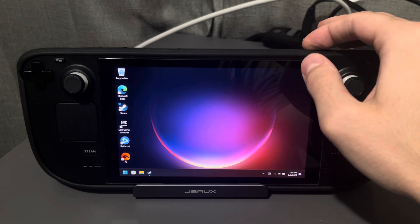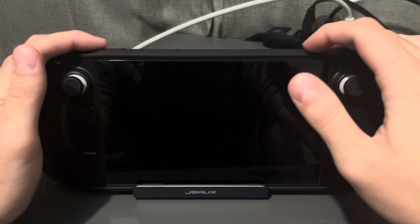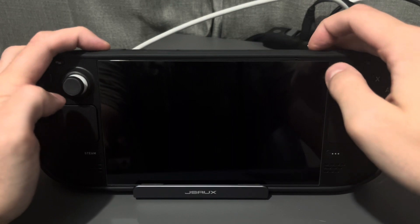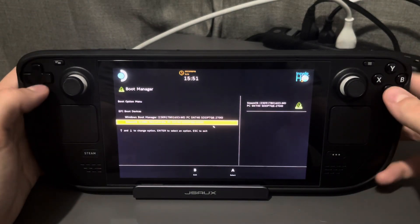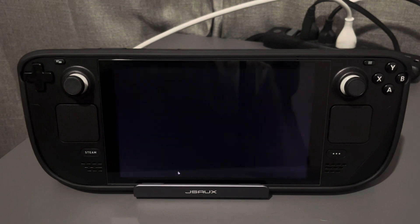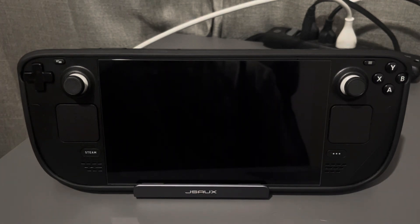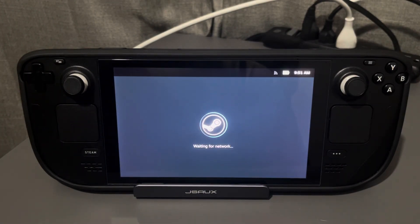So the most ideal situation for running Windows is having a dual boot setup. I'm going to make a separate video on how to do this because it's pretty easy. You can use a boot manager if you want, but I just use the built-in one because it's the simplest and doesn't break with BIOS updates. I can choose between Windows or SteamOS. I have a large majority of my games installed on SteamOS, and for the few games that won't work there — whether it's anti-cheat or anything else — I have the Windows partition set up and ready to go.